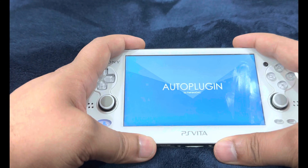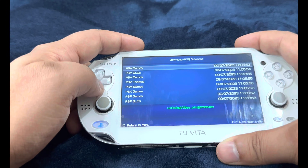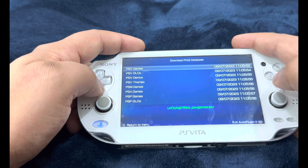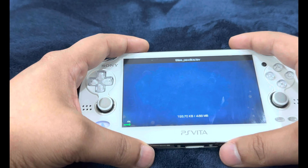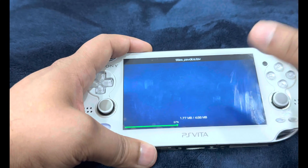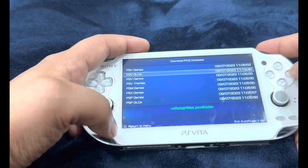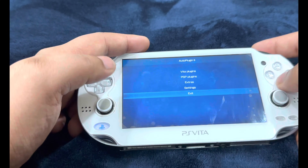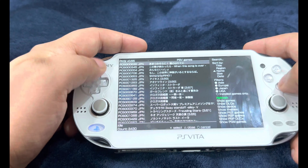Don't forget to download and refresh your database. Go through AutoPlugin, into Extras, then Download PKG Database. You'll see a list of downloadable databases — highlight each one and keep pressing X to download and apply them. Then refresh your database through PKGJ itself for each one individually. Exit, head over to PKGJ, press Triangle, and refresh the list.